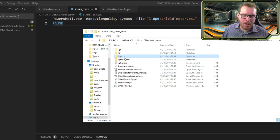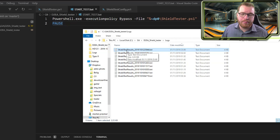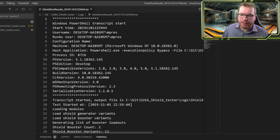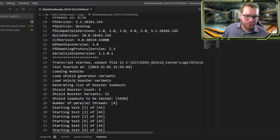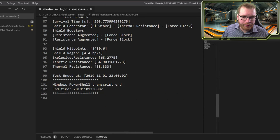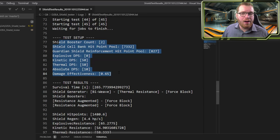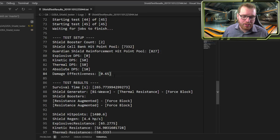I've also made a logs folder. In the logs folder it will now create a transcript of everything that happened, so you can always go back and see what your results were for a given test. I've also implemented a small test setup block before the results so you can see what your config file looked like before the test was started, making it easier so you don't have to remember which order you ran the tests in.